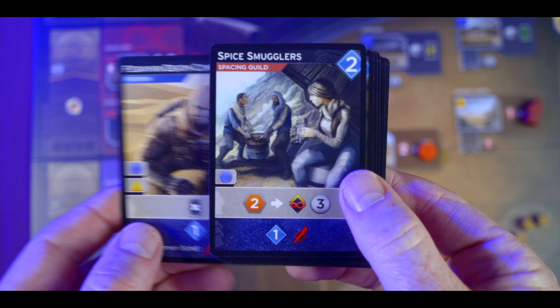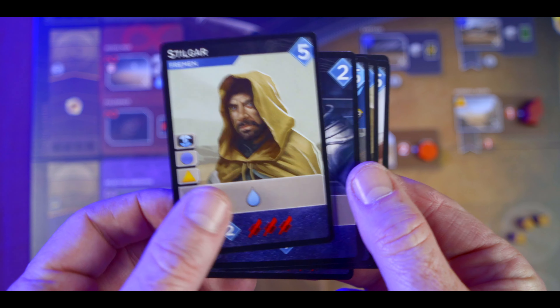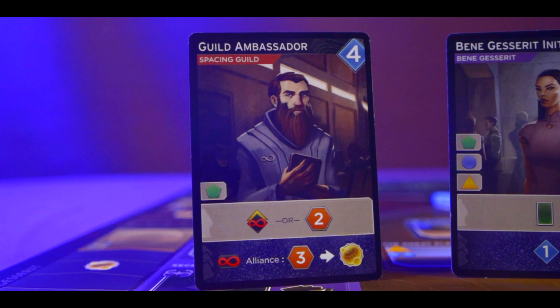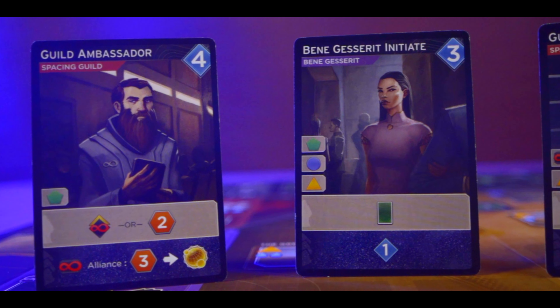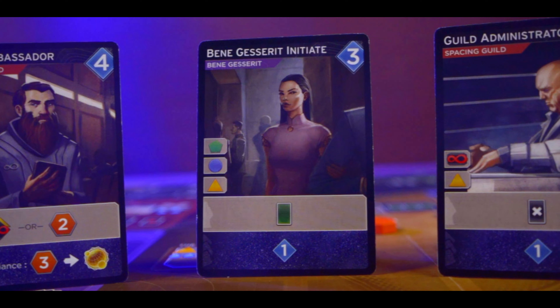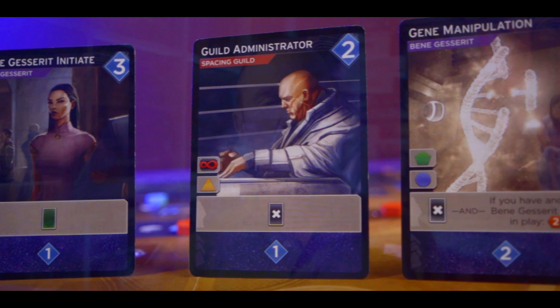The final thing we like is the reveal turn — it's really clever. Cards you don't use during the agents phase get used in the reveal phase, but you're constantly weighing up whether to spend a card to go to a certain space or save it for the reveal turn to buy better cards for your deck. It's essentially weighing up instant gratification versus biding your time and pulling the trigger later.